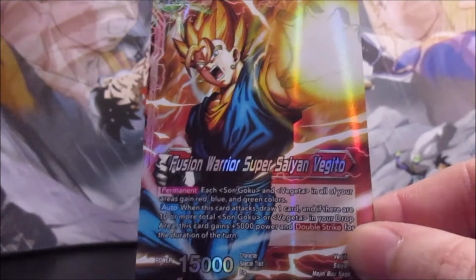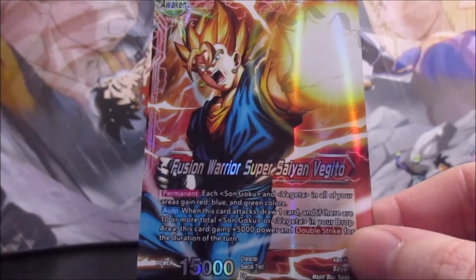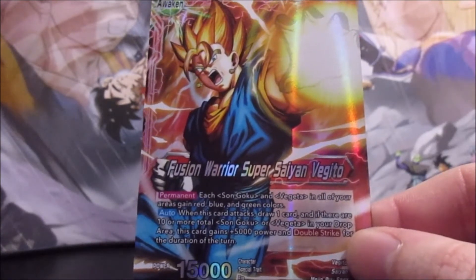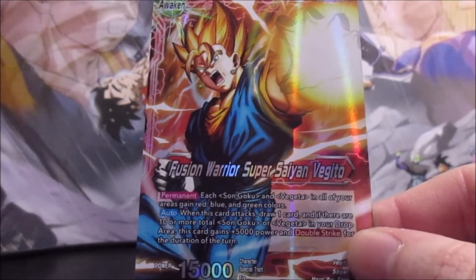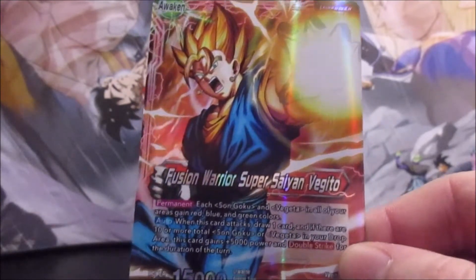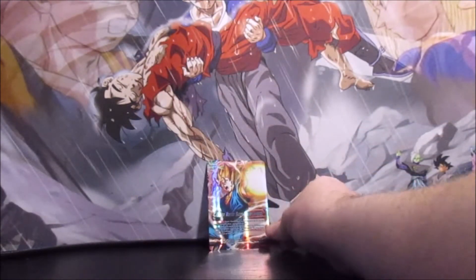On the awakened side, Fusion Warrior Super Saiyan Vegito has the same permanent making all your Goku and Vegetas red, blue, and green. His auto says when he attacks you draw a card, and if there are 10 or more Goku and Vegeta in your drop he gains plus 5,000 and double strike. Chances are you're probably not going to trigger that — it might come into play against slower decks, but this deck is supposed to be pretty fast.